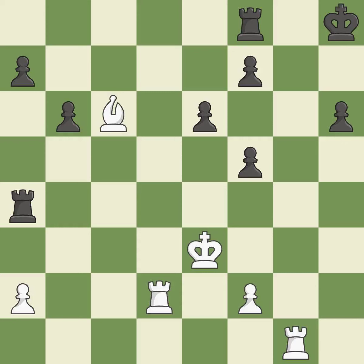This wins time by threatening a rook and forcing it to move away. This attacks a bishop, winning a tempo when it moves away. This attacks a rook, winning a tempo when it moves away. It is best.